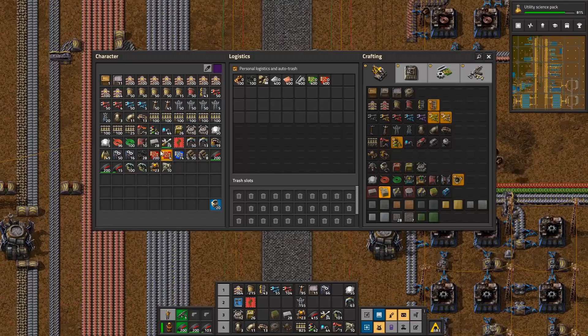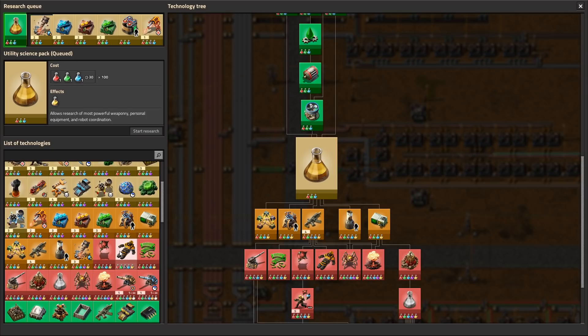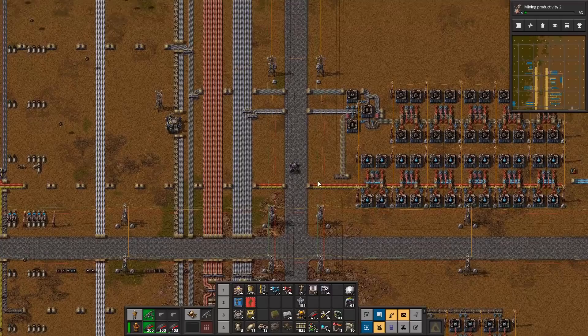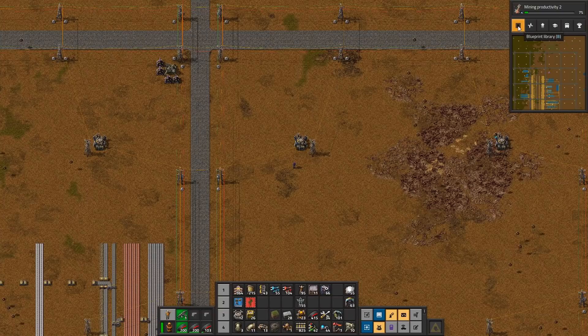Let's move up and start working on the yellow signs. The reason why I want yellow signs, to be perfectly honest, is primarily because of the portable fusion reactor. I really need something that's better than solar panels, because solar panels in a personal robot port is just not good. We really need to get that unlocked as soon as possible.